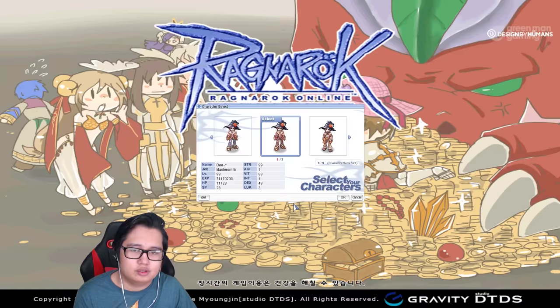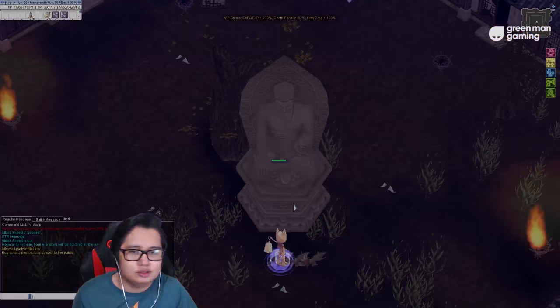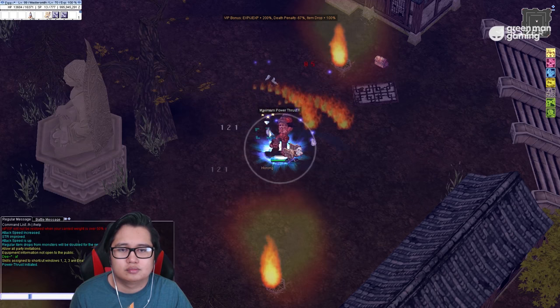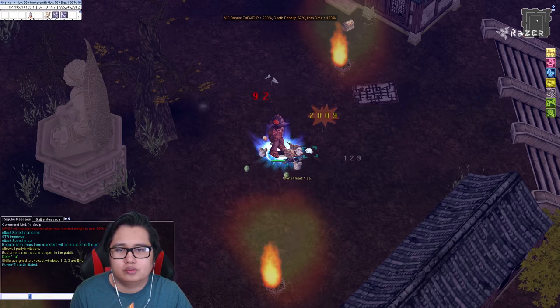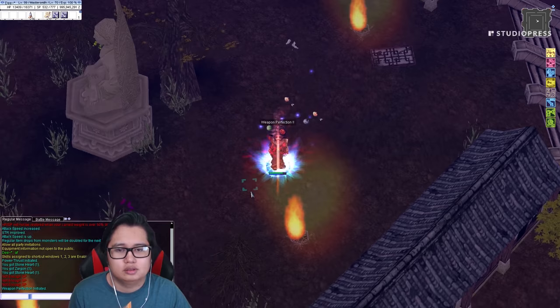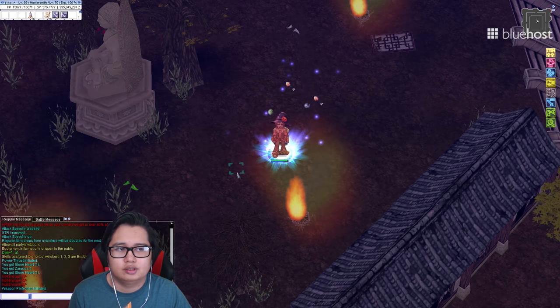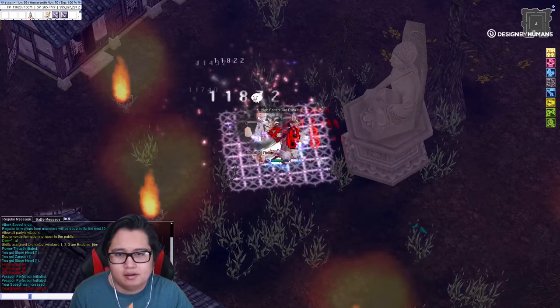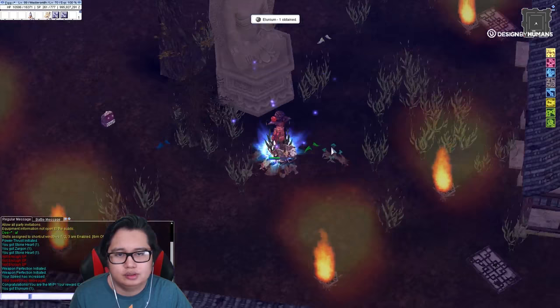Alright, let's go back to hunting Moonlight Flower — she's here already, perfect. Just clear this up real quick. It's different BMs for everything. Water converter. Alright, that was quick — we just got a Lunium. That's fine.